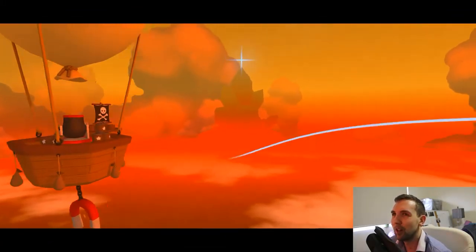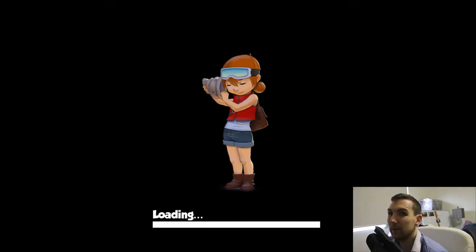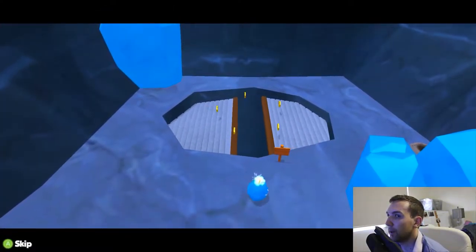But that Sand one though - hidden behind the wall. That was sneaky. Alright, well I need to get more medals. It says I need 16 more, I've got 52. So let's just try and speed run and get some more medals.